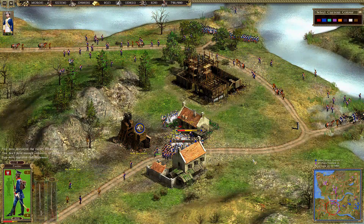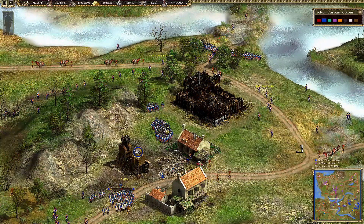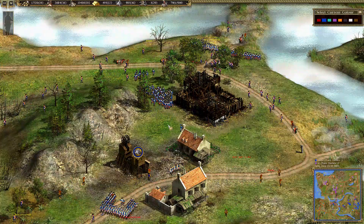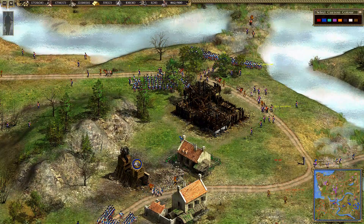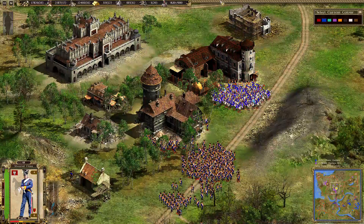Two squads of musketeers are fighting against the fusiliers to recapture the iron village. Lancer managed to recapture it. Iron is very important for Prussia because Prussia only has troops which need iron for production. Player A is building more troops and also building stables for heavy cavalry.